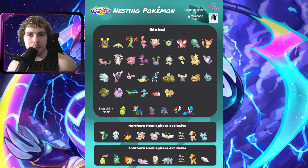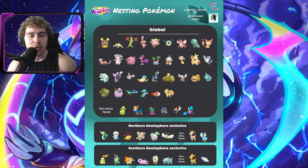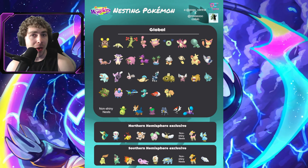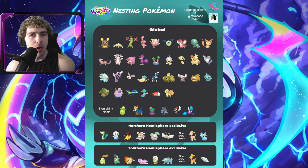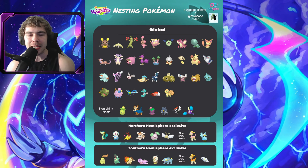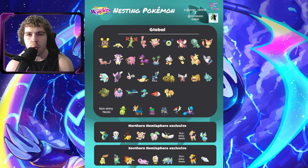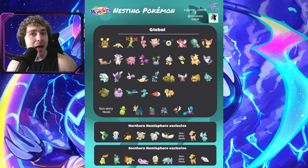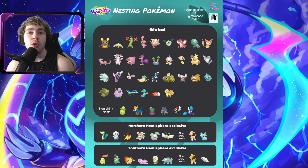Just off the base catch — no Star Piece, no weather boost — if you catch an Hisuian Sneasel, you do receive 2,100 Stardust. This park location in NYC Central Park is currently an Hisuian Sneasel nest, and you will be getting a lot of Stardust from catching them there. Now, I was hoping the critical catch trick would work on Hisuian Sneasel — where if you make a perfect throw with the smallest possible circle it should give you a guaranteed catch — but it does seem like that trick does not work. So make sure you have some Raspberries and Ultra Balls, especially for the high-level ones at that nest location.